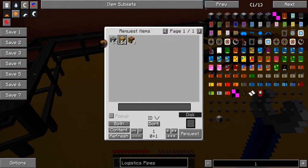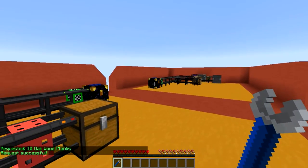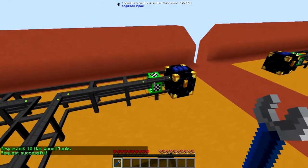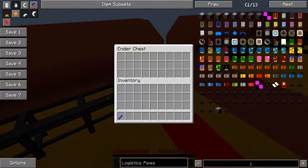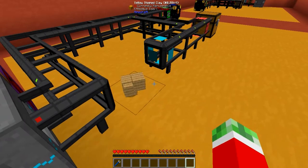So let's say I want 10 oak planks. As you can see, they are requested from the chest and sent into the ender chest — because these things are smart enough to talk to each other. This side knows it's expecting these items, they're currently in the ender chest, and they will be taken out and sent to the location. Pretty cool.